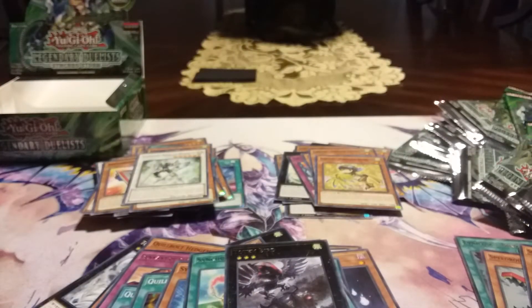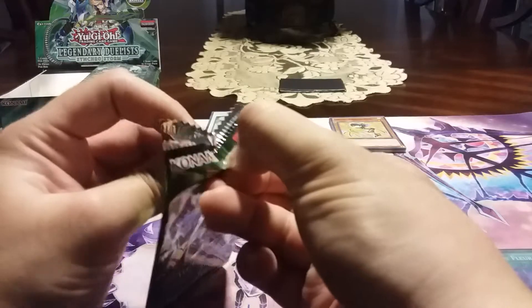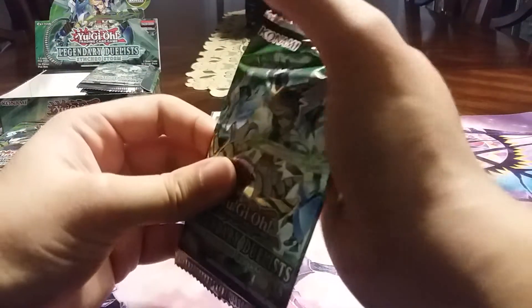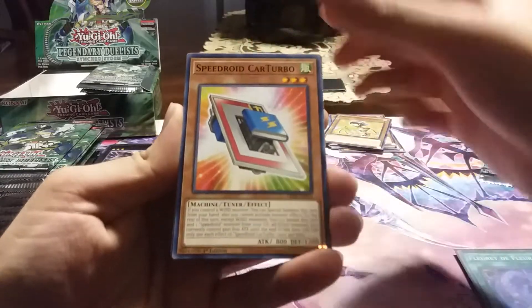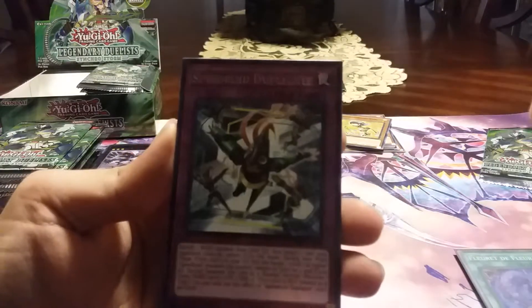I'm going to need a second to clean this up a bit. Okay, we're back. I put up all the empty packs, sleeved the holographics, cleaned up the mess of cards. Warbler, Daiko Duke, Kart Turbo, Warrior, and — I think this one's different — Speedroid Duplicate.